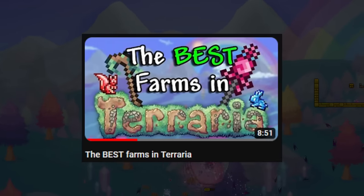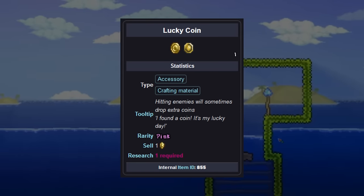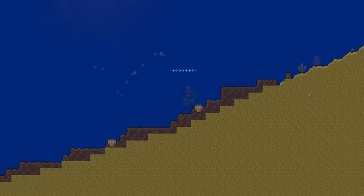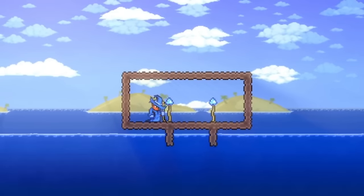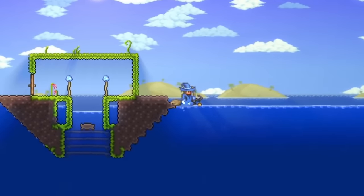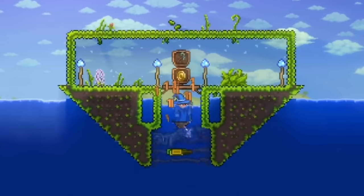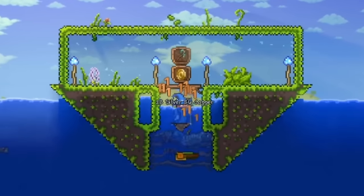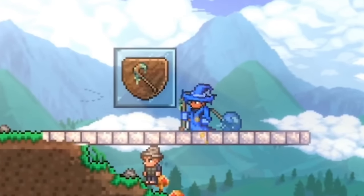Making a jungle ocean farm is a great way to get easy money since it's easy to build. It works by using the lucky coin accessory, so you get money each time you or a minion damages an enemy, and we do it in a jungle ocean because the jungle fish work out perfectly for this farm. Start by making a layer of mud with jungle seeds planted on it at the bottom of the ocean. Then make a little mud building right on top of the ocean, with a slope on both sides of the bottom going down seven blocks, alongside a four block gap between the slopes. Finally, add platforms going across the slope's bottom four blocks with a solid block on top. The slopes move the fish into the gap, and the platforms get them stuck so they can't get away or hurt you. You can get the lucky coin from the pirate invasion.